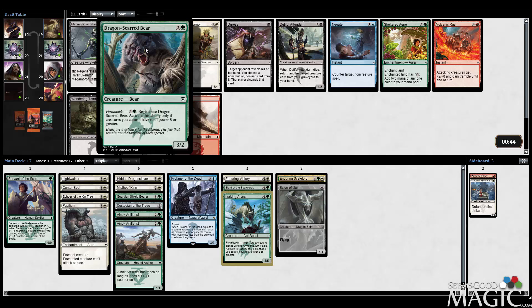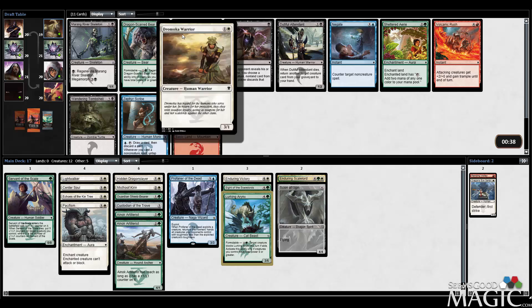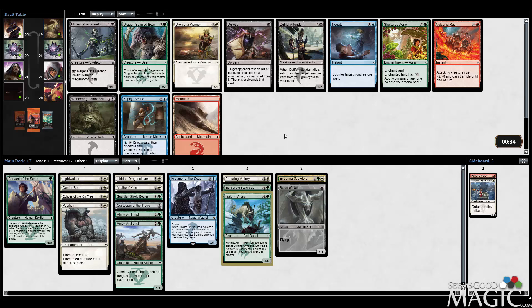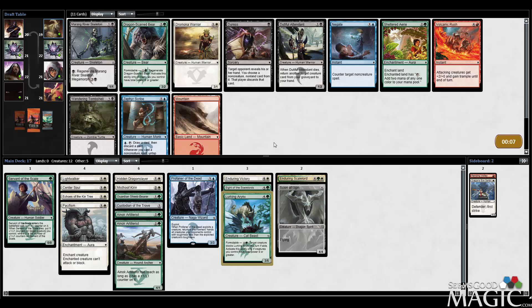I got this Dragon Scarred Bear — this guy seems okay, nothing special but certainly not terrible. Otherwise we'd take a Dramoka Warrior, which I might actually want instead — it's more aggressive. I feel like we can make a pretty solid little green-white beatdown deck. Sheltered Ares — I feel like it goes late. It does fix for Profaner of the Dead, but I don't need to play Profaner in this deck either. Bear versus Dramoka Warrior — a 3/2 with Regenerate is pretty good, but I think I want the cheaper beater. I'm going to take the cheaper beater here.